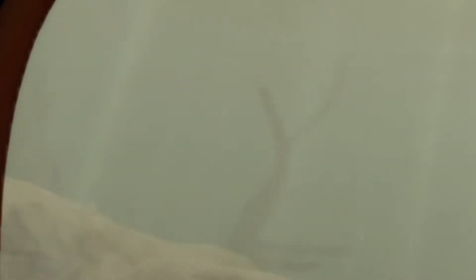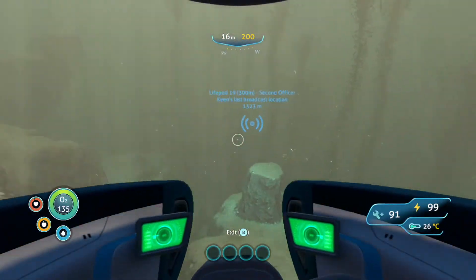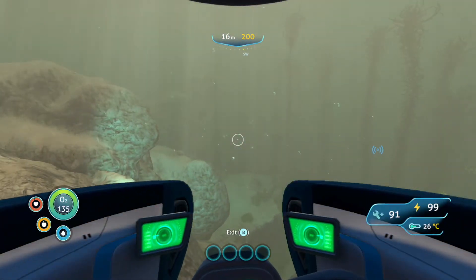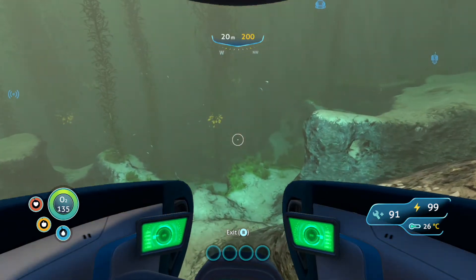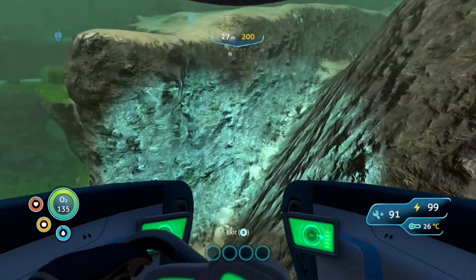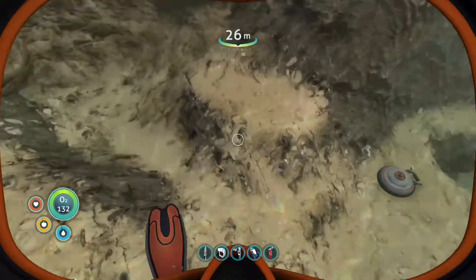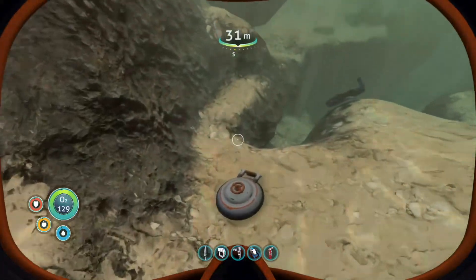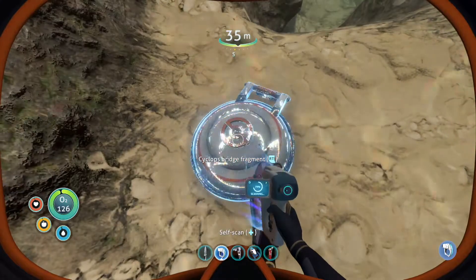There's some type of valve over there. I'm just gonna park my Seamoth right down here - not too far down. I think the tip for this is to try to stay low. Let's go ahead and scan this - Cyclops Bridge Fragment! Here we go.